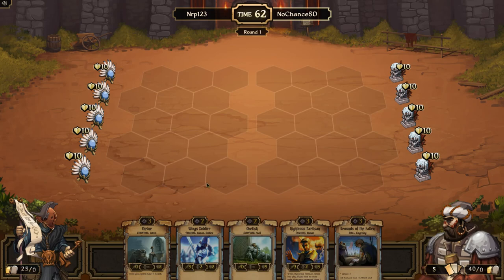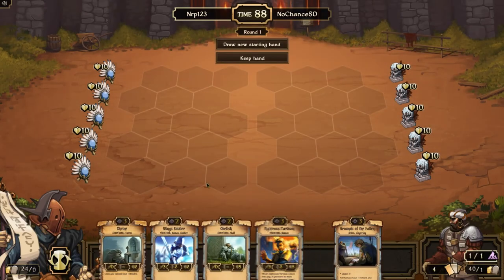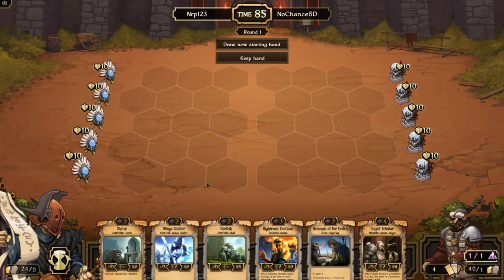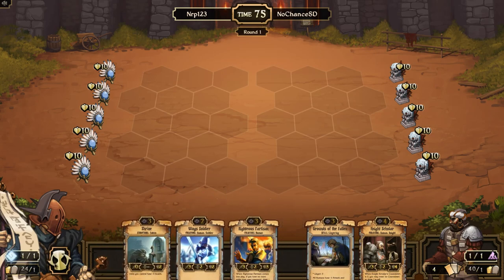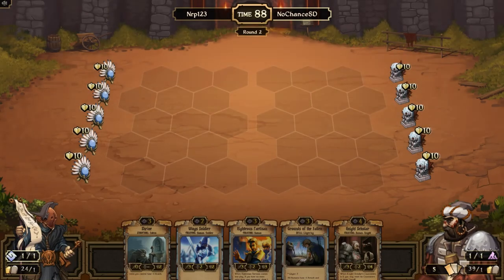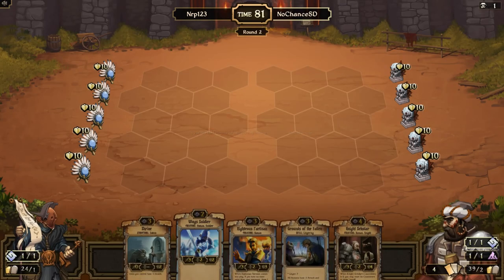I'll likely get rid of the Obelisk out of my starting hand. I mean Obelisk isn't that bad — five health for two cost. He goes for Decay; structures are good against Decay but I'm going to get rid of it. It looks like all factions are here — a quad-color deck but it's really a mono-Order deck, at least that's what it looks like in spectate.